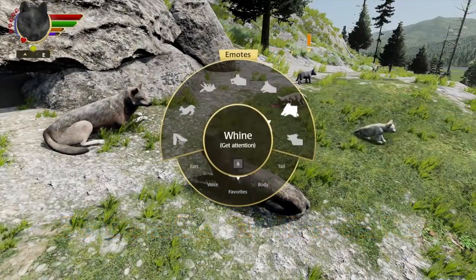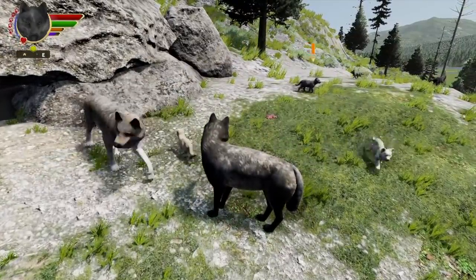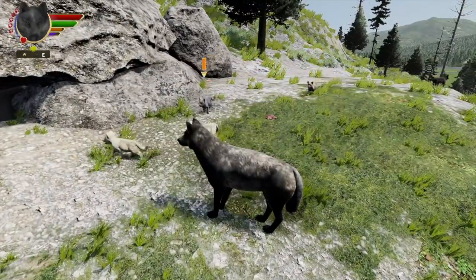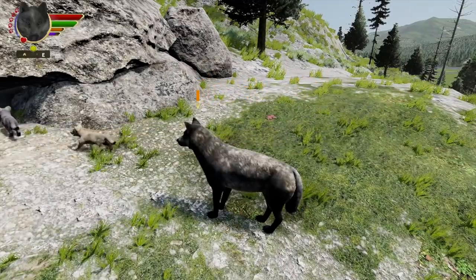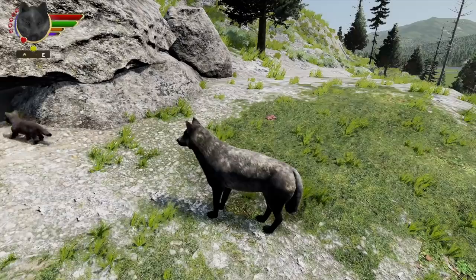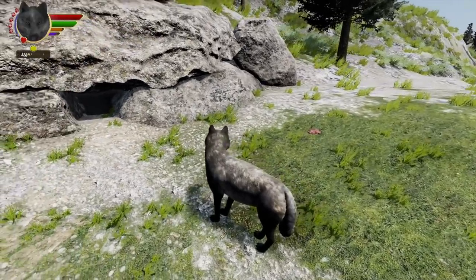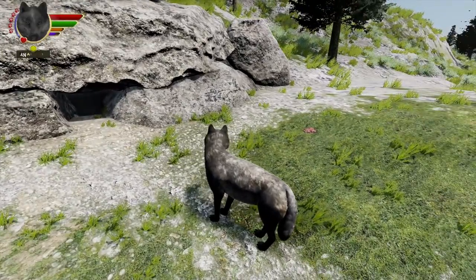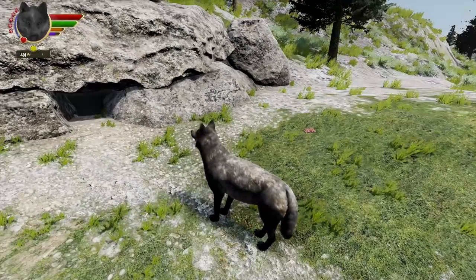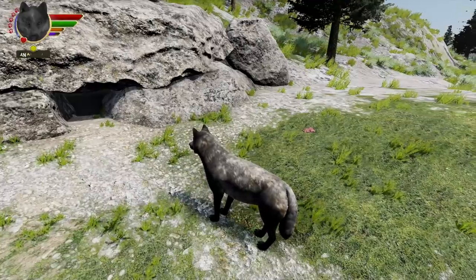A few weeks ago, I showed the new soft wolf emote, which you can use in the upcoming Slough Creek episode to tell your pups to go in the den. We realized we needed a way to tell them to come out of the den. Looking over the emotes we had, we chose bark because it seemed like a good one. But it really doesn't seem like a good one if you think about it, because a bark is kind of an alert, warning kind of a sound, and it doesn't really make sense to warn them that it's okay to come out of the den.